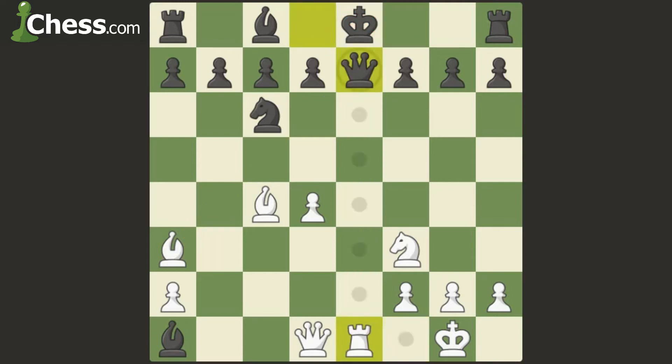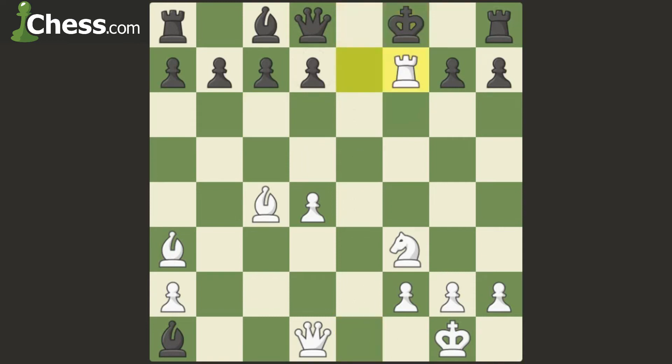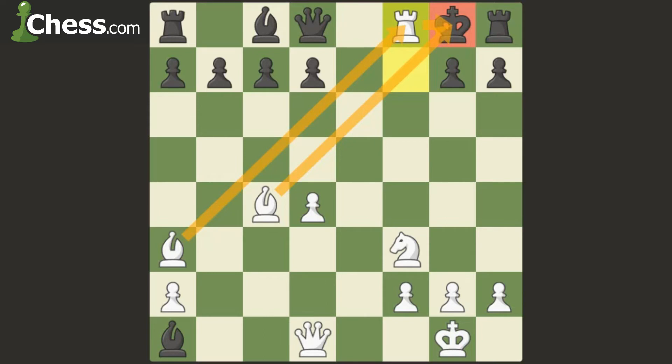But what if the knight defends? Then rook takes, king to f8, rook takes f7, king g8, and rook to f8 is a discovered check — and this rook is defended, so it's a smothered mate in the corner, just like that.